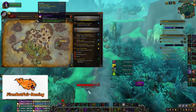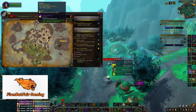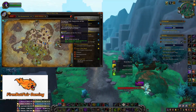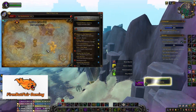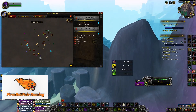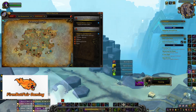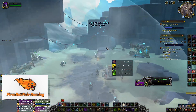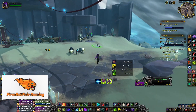Don't forget to always kill whatever world boss is up. This week it's the Sepulcher faded area, so Andros has a chance to drop 285 gear — definitely worth killing. Also, all the rares in the area drop 246 gear, so if you're not yet full 246, kill the rares. But dungeons will be quicker if you can get a farm group together.